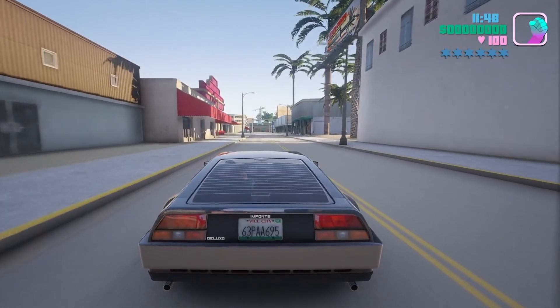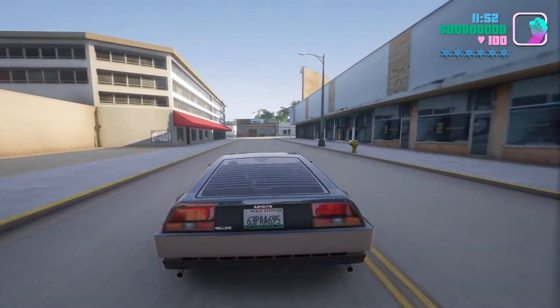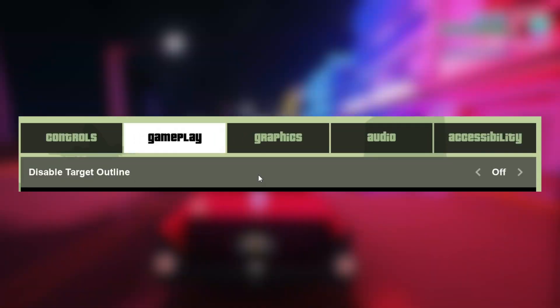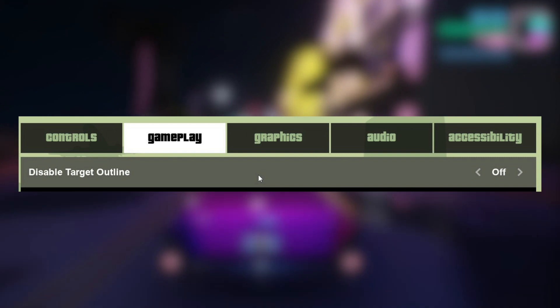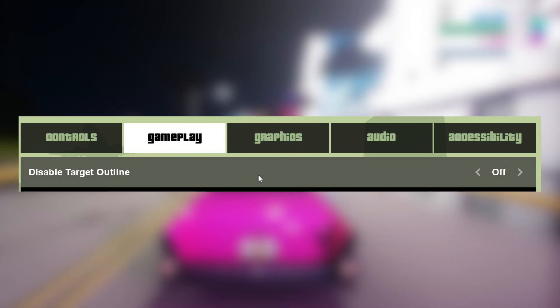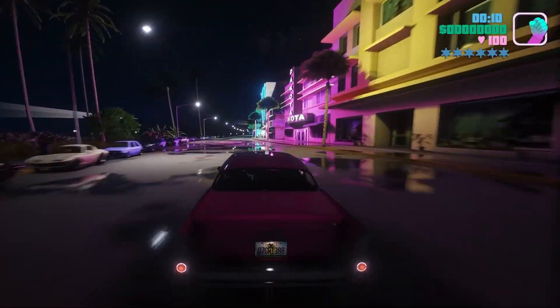You can now also disable the white outline that appears around targets. This is in the graphics category — you can just hit disable target outline. This is a new feature they added, but not everyone loves it. Now you have the option to turn it off, which is good. Thank you, Rockstar, for giving us the option.